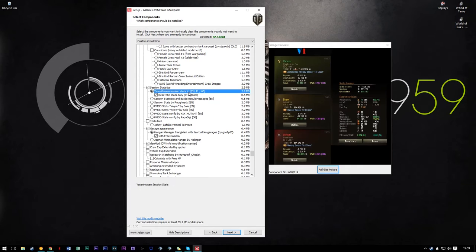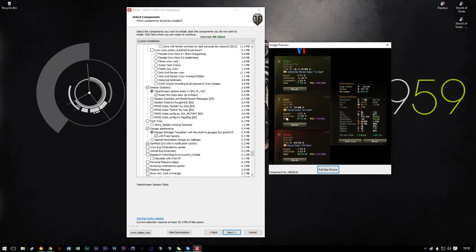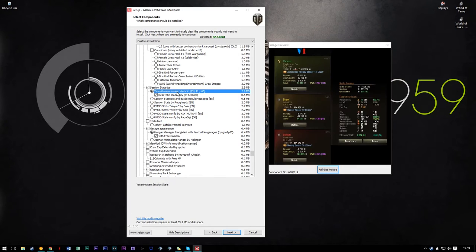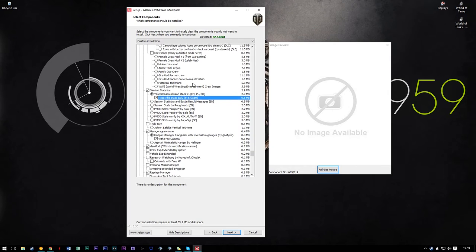Session stats — these show your WN8 and show you how you're doing. I use the V1, it looks good. There are also other session stat mods you can look at. However I would recommend using Asian Crasions because it has this 'reset stats daily at 6am' option, which means it'll show you your stats for that session in particular. If you did poorly the day before you can still do well and it'll look like you're doing well. I think it's just better for people's morale to have that reset every day.